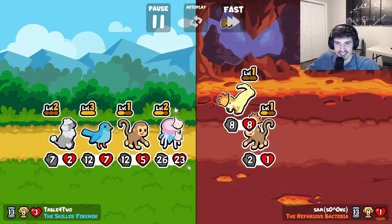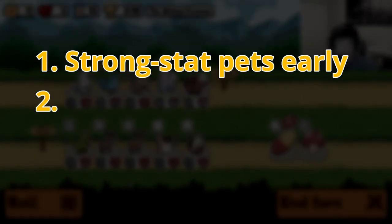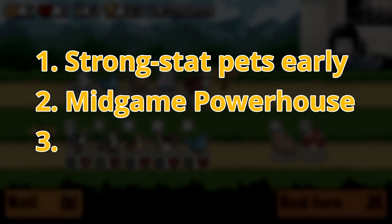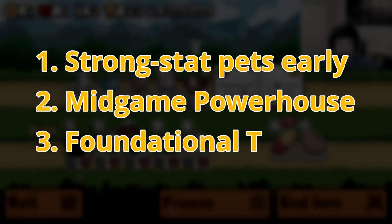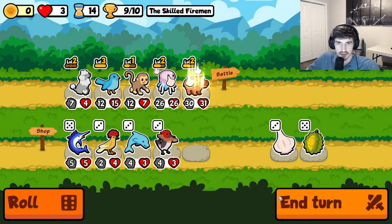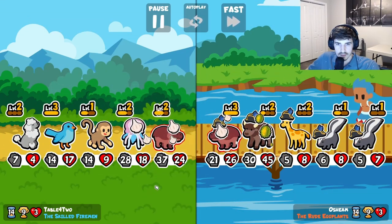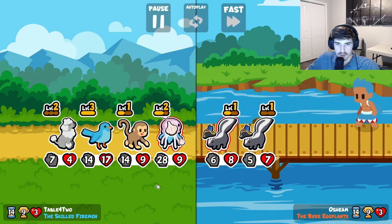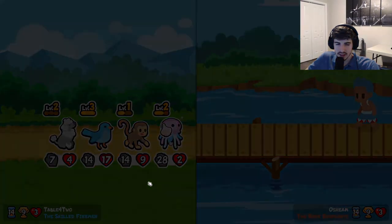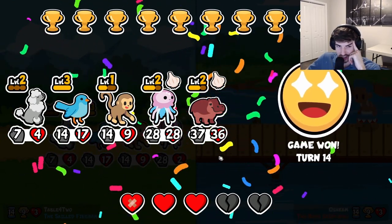Now to summarize it all together: step 1 — get a few strong-statted pets early game. Step 2 — pivot into a mid-game powerhouse combo. Step 3 — find your target foundational tier 5 or 6 that you can build around. And step 4 — profit. With this simple outline, you are sure to improve your game and start seeing more 10-win runs in no time. If you've made it this far, I imagine you've either found this useful or you just like hanging out with me. Either way, drop a sub — I'd love to have you around and there's plenty more to come. Let me know down below if you think I missed an important step, and let me know if you utilize this in game because I want to know how it goes.